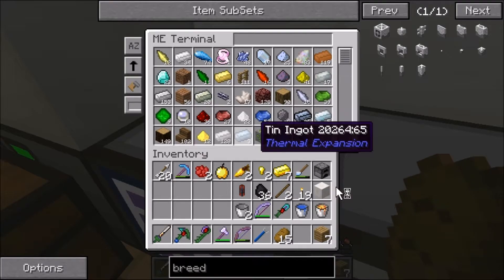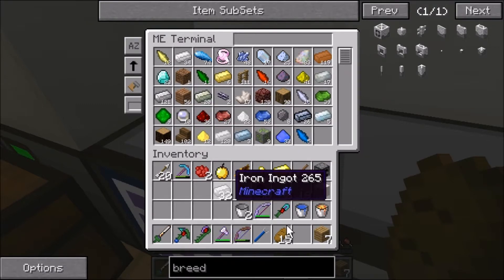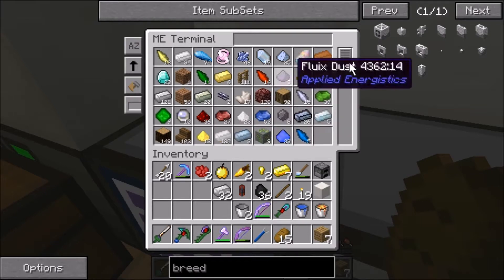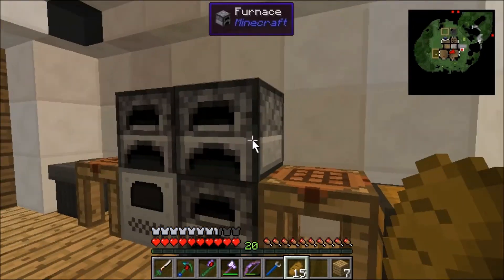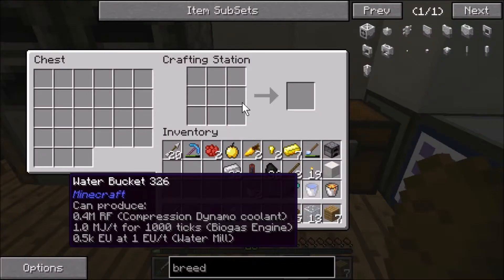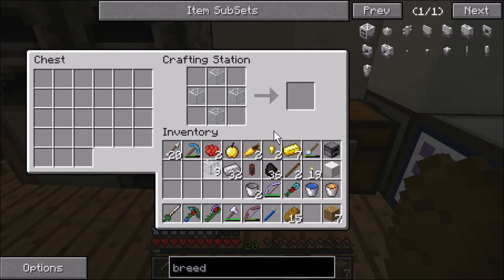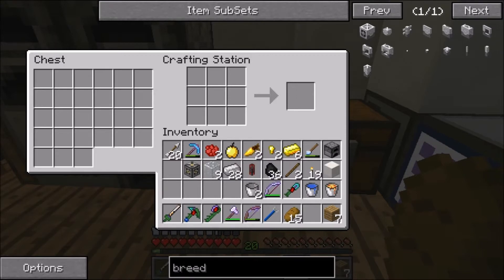We need some iron — let's take 32. And glass — I don't see it in my ME system. No glass, gotta go get some. I think I had some smelting — yes! We need the machine frame which is glass panes — boom boom boom — machine frame. And I think I need some redstone for the other thingy.